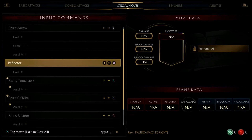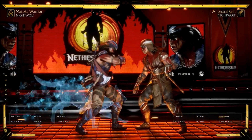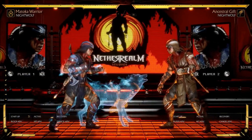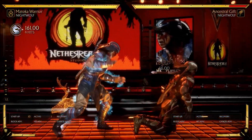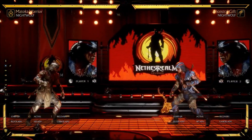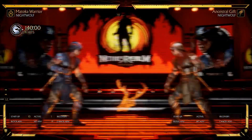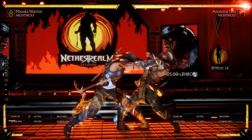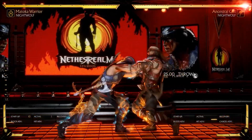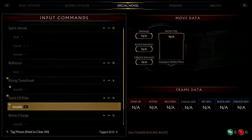I believe Nightwolf can get potentially around 30% for a basic combo. This buff is another thing specific to the Makota Warrior variation — he gets a buff which actually increases his damage output. As you can see, his throw is now doing 16% instead of 14%. He can also amplify this buff to get even more damage — with the amplified buff his throw does 17.5%. Using a bar there, but it's scary to get opened up by him when that buff is active.